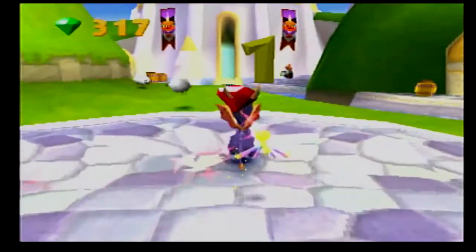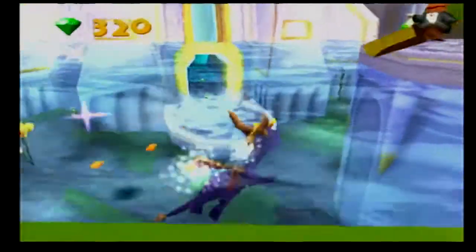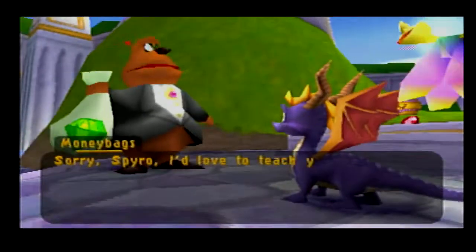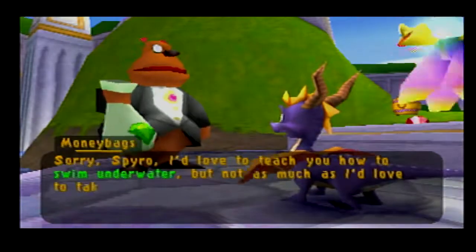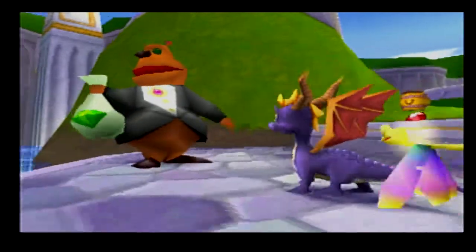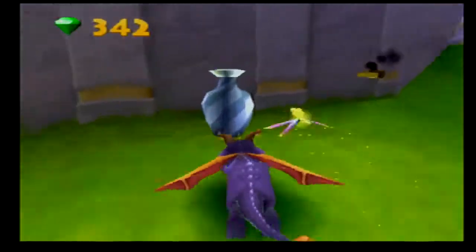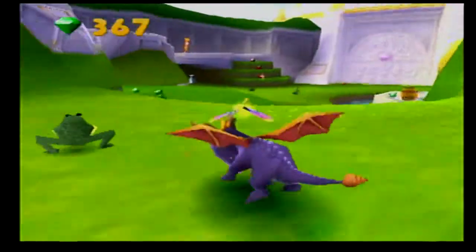Oh wow, look at that guy over there. Hi, I don't like you. Sorry Spyro, I'd love to teach you how to swim underwater, but not as much as I'd love to take your treasure. Fuck you! 500 gems to learn to spring? That's a rip, bro.